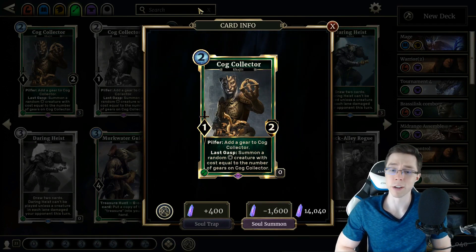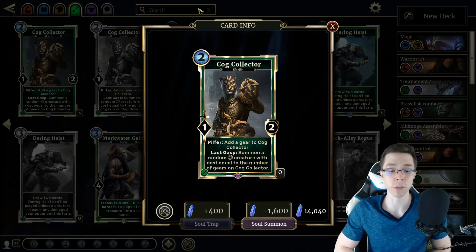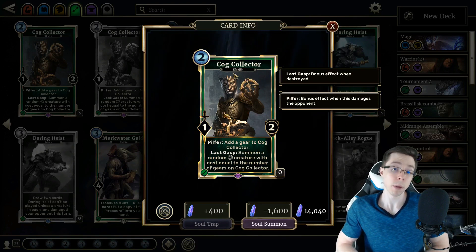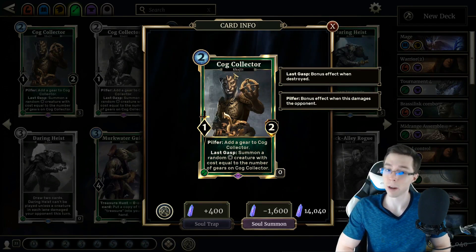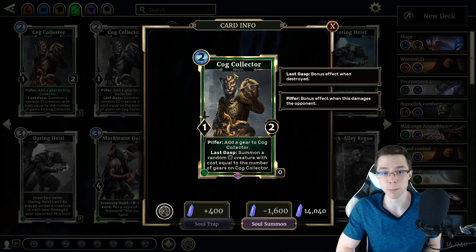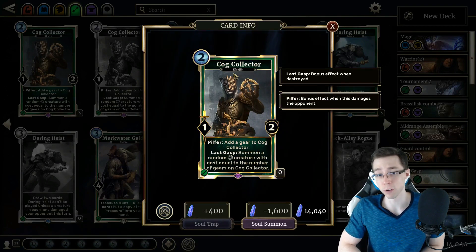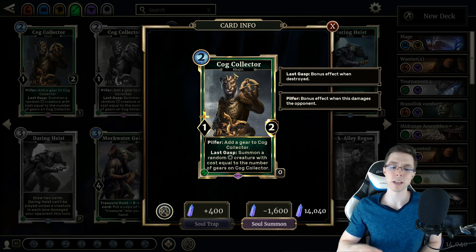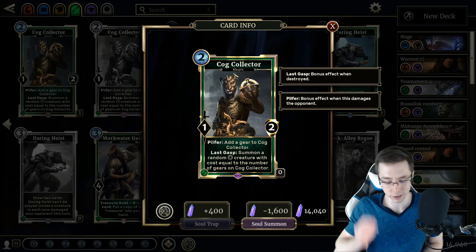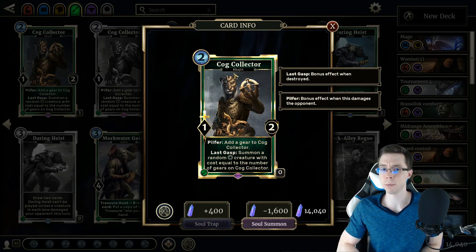First up today is Cog Collector, a 2-Magicka 1-2 Khajiit with Pilfer: add a gear to Cog Collector. Last Gasp says: summon a random neutral creature with cost equal to the number of gears on Cog Collector. One of the more interesting cards of the expansion — a Pilfer support card. So we have a 2-Magicka card with Pilfer that could benefit Pilfer Monk. We're all kind of wondering when that deck might ever get competitive — it hasn't yet. A gear is essentially just a little token; it means nothing except when you trigger Last Gasp.